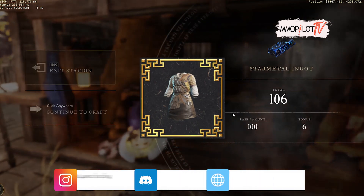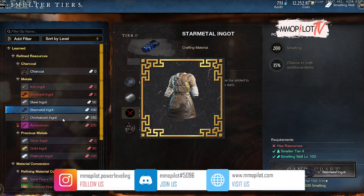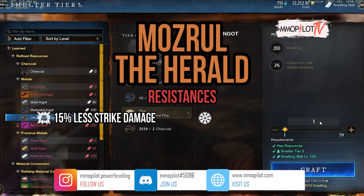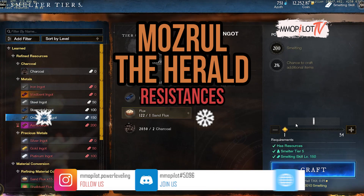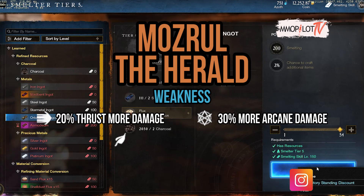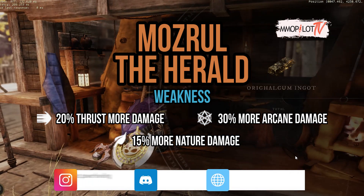The next one is the weaponsmith shirt. For this one, you must kill Moral the Herald. Moral is also strong against strike damage and ice damage. We also recommend you use thrust damage, arcane damage, and nature damage, because it's more effective that way.